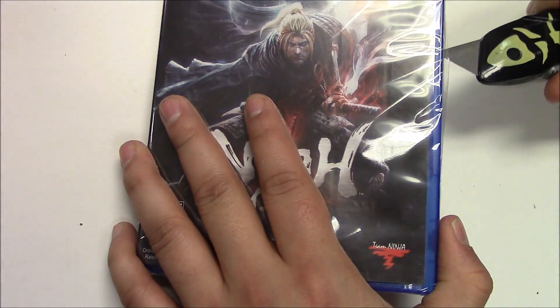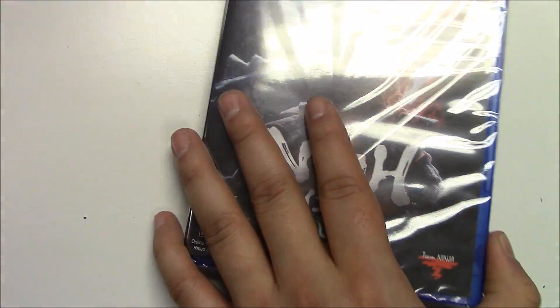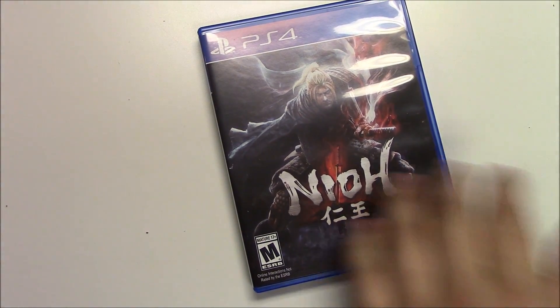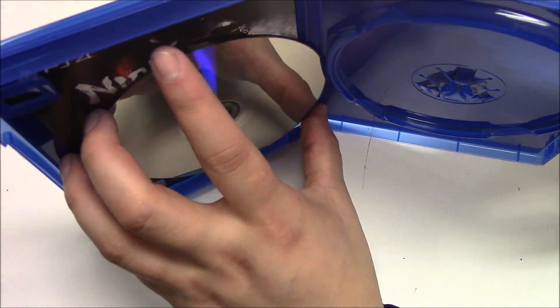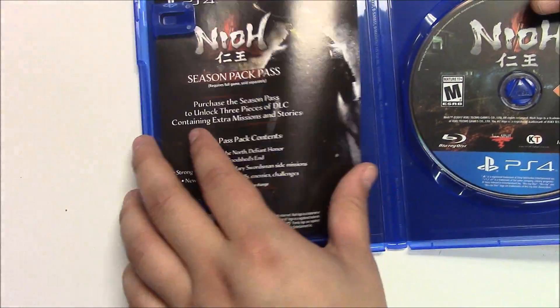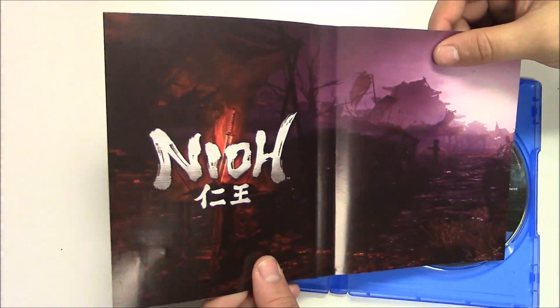All right, let's open it up and see what's inside. Opening it up, we got a loose disc — let me put that away. Spinning it around, we have what seems to be a piece of paper advertisement, and behind the front cover art we have alternate art. Nice — check that out!